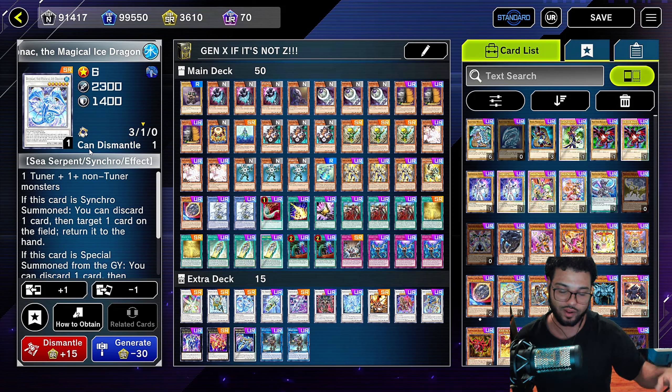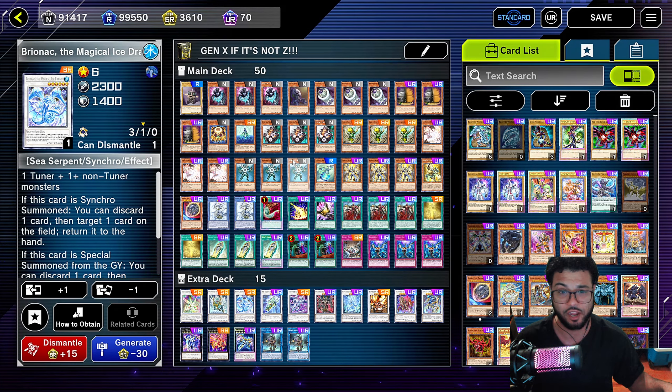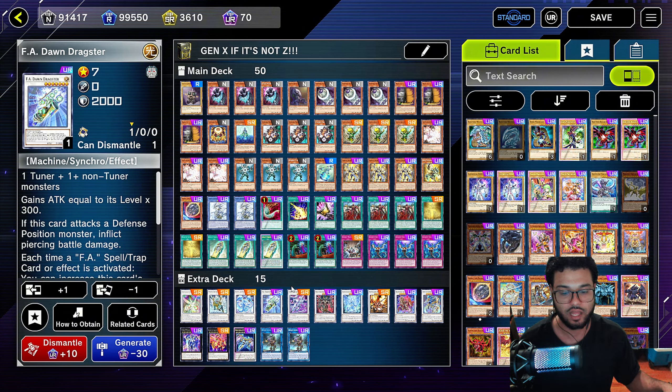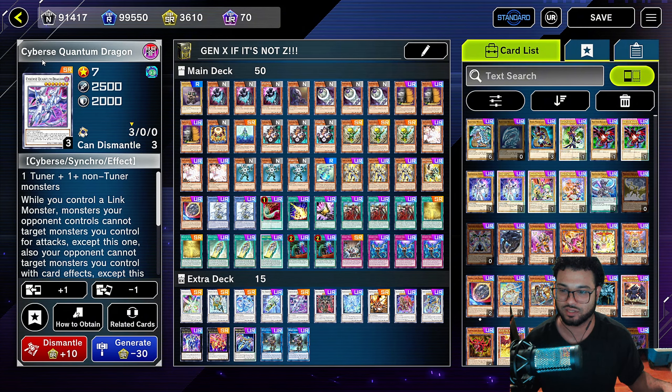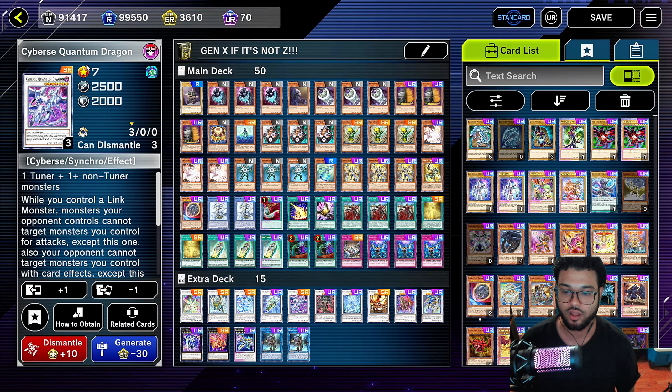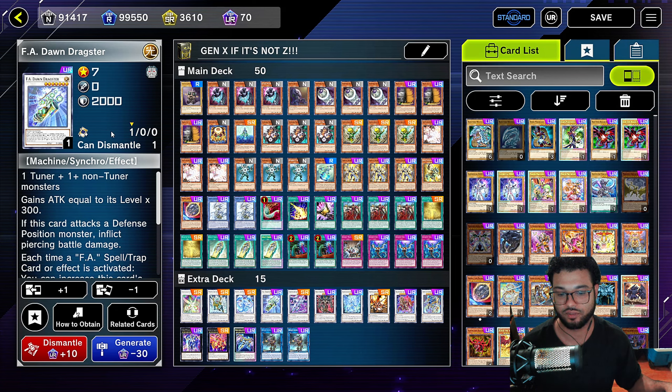Now let's get into the Extra Deck. We're going to run one Herald of the Arc Light — it's essentially a floodgate because any card sent to the graveyard from the hand or deck is going to get banished instead, which kills a lot of the good decks in this game. Yubel doesn't like this, Tear Limits doesn't like this, Light Swarm doesn't like this. We're also going to run one Duel Loner Tiger King of the Ice Barrier, which lets you target as many cards on your field as you want and bounce them back to the hand to extend your combo.